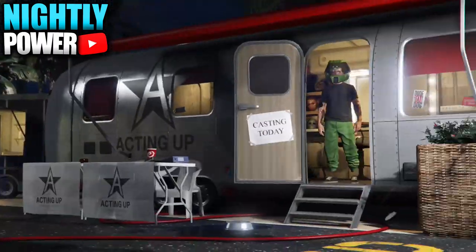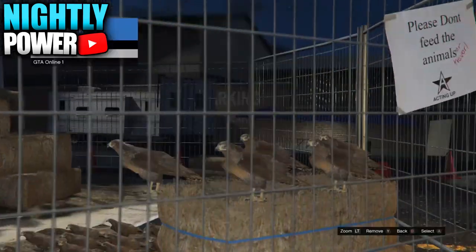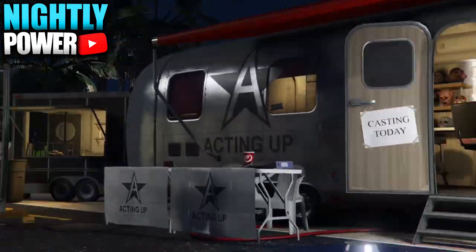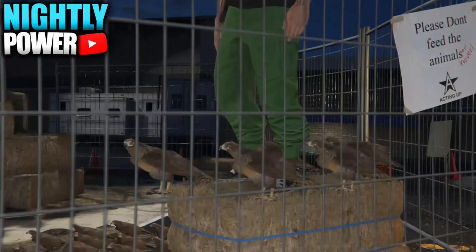Once you get your online character on the haystack, keep scrolling between the bird and your online character. Make sure you over-duplicate the birds so that later when you try to freeze the Christmas mask, the outfits won't change back into default Director Mode outfits.